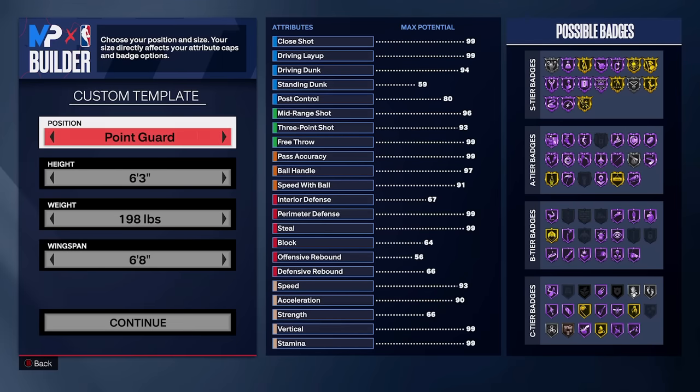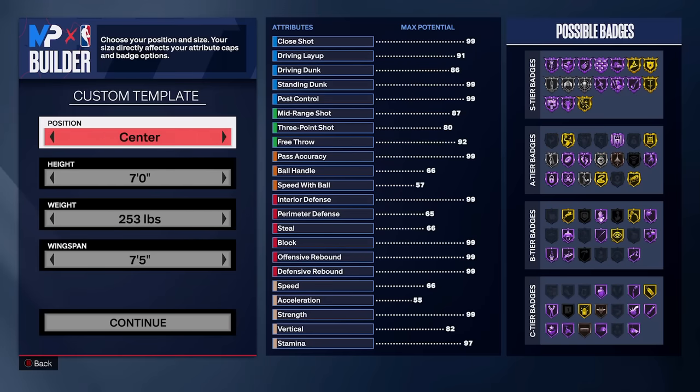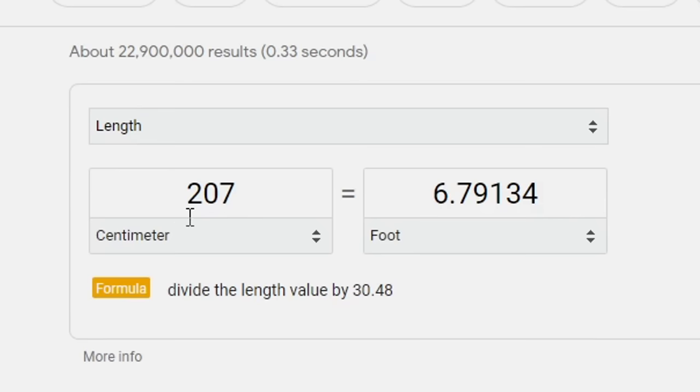Now we've made it to the next part where we choose position, height, weight, and wingspan. Kobe was a shooting guard and Shaq was a center, so I'm meeting in the middle and going small forward. For height, Kobe is 198 centimeters and Shaq is 216. Adding those gives 414, divide by two — that's 207 centimeters, which is about 6'7.9", so I'm rounding up to 6'8".